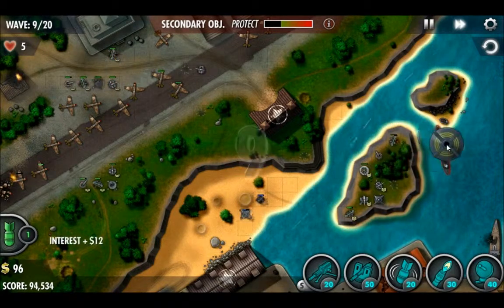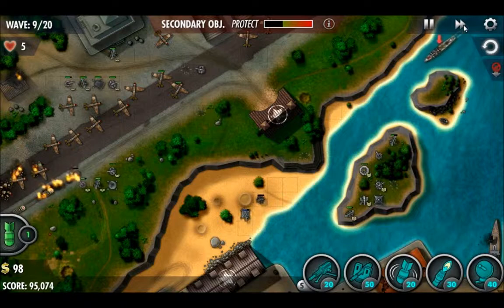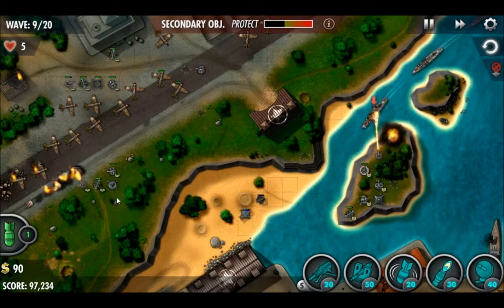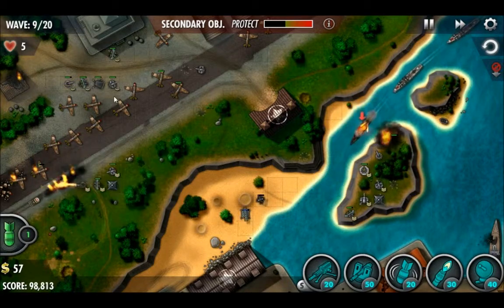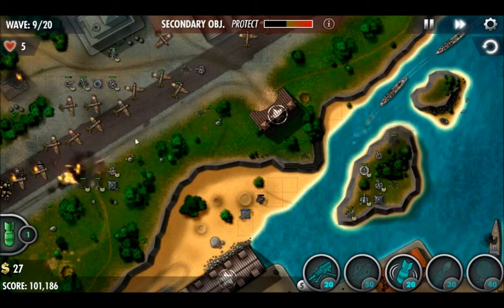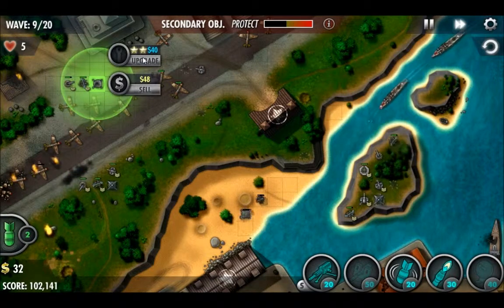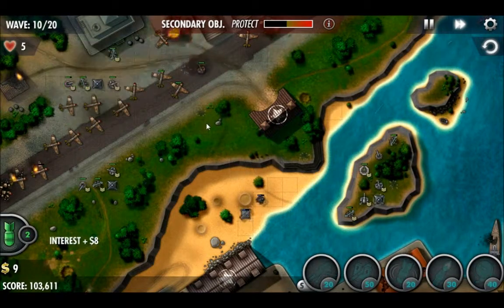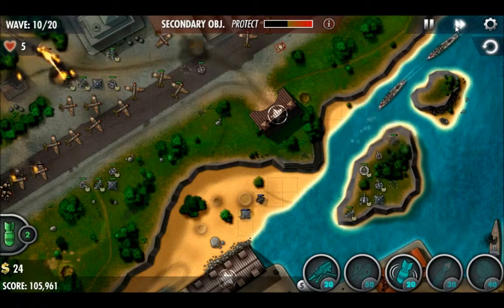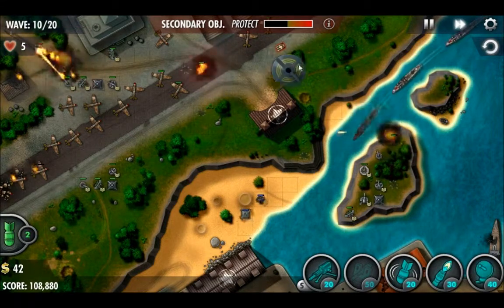Dropping some bombs on those sneak-attacking destroyers, especially that one that was out of range from the majority of the turrets. I've upgraded the other comms, so now we've got two at level three and one at level two. Comms is a big help, and as you can see that backup cannon is helping against the sneak attack that came in.